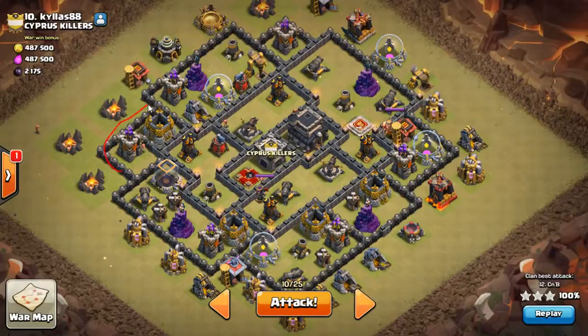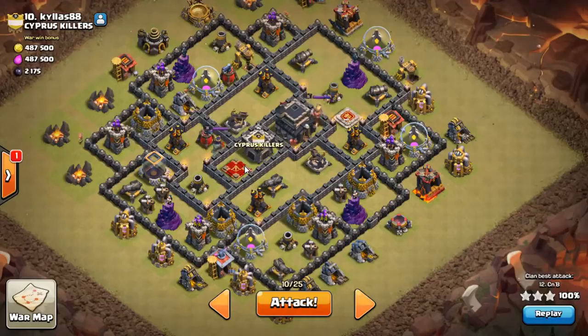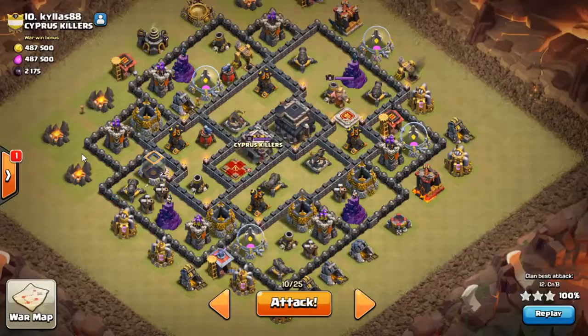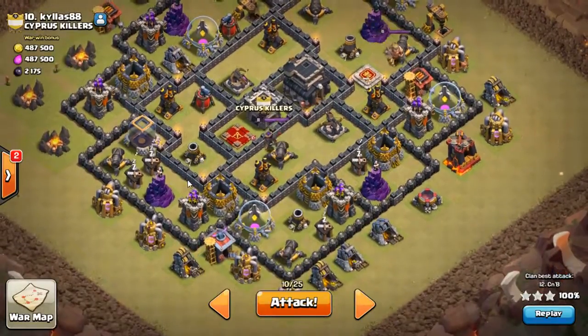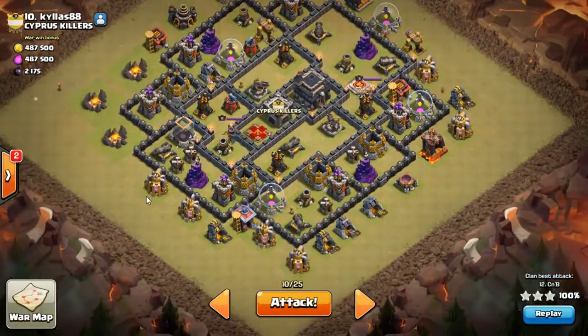This is a super popular dragon flower type base — I'm sure you've seen it before. You probably just watched the last video I made of a queen pop on almost the same exact build. This is kind of how we knew they were running hounds in all their CCs. This attack — the video after this and the video before this was the third attack — everything else had been hounds, so we just went with hounds. I don't know what's in it; I'm trying to do a Valk attack.